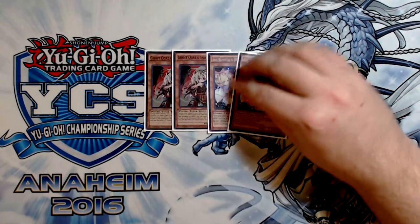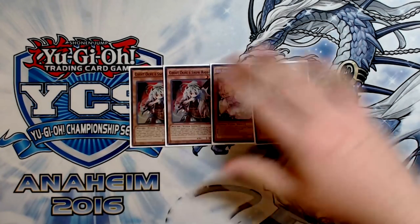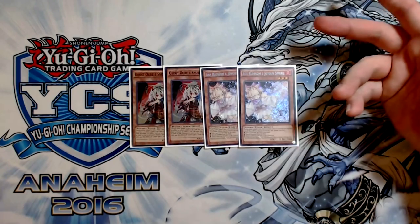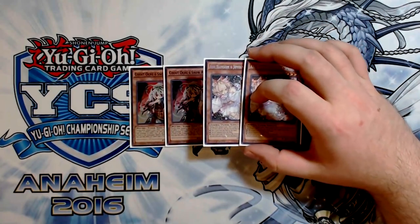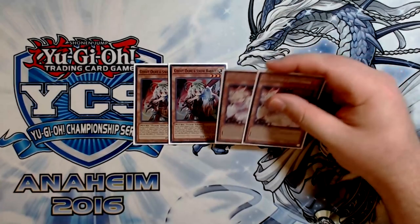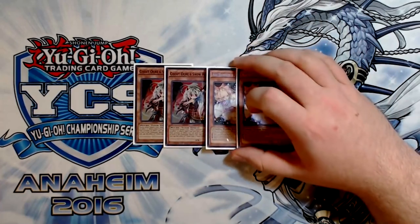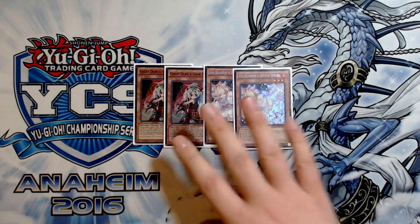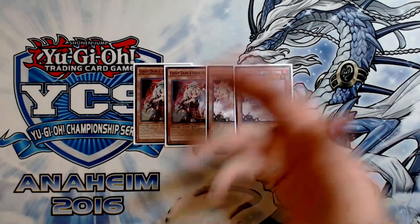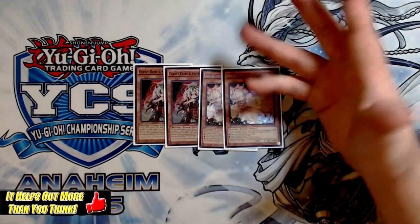The rest of the monster lineup is hand traps and garnets essentially. 2 copies of Ghost Ogre and 2 copies of Ash Blossom for hand traps. Hand traps is something I really do not like in this deck, but they're kind of needed because this deck is so bad at going second. You kind of have to be able to play these cards and not get FTK'd, not get blown out. They're also generically more versatile than playing cards like Twin Twister or Raigeki. Specifically Ghost Ogre, because Emergency Teleport turns into another trap card on your opponent's turn — if you draw it mid-combo and don't need to use it, you can E-Tele for Ghost Ogre on your opponent's turn and send Ghost Ogre from field, which is essentially a trap card.